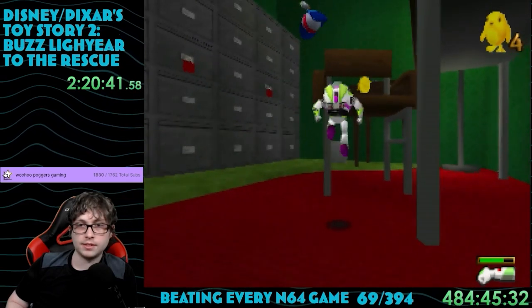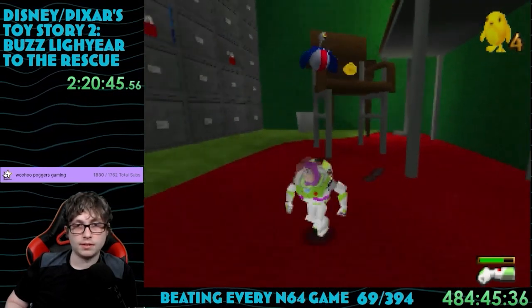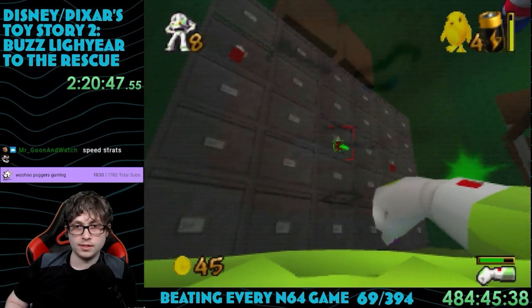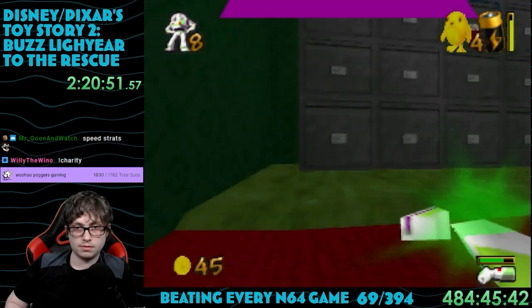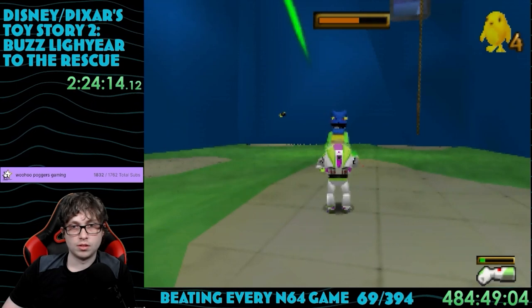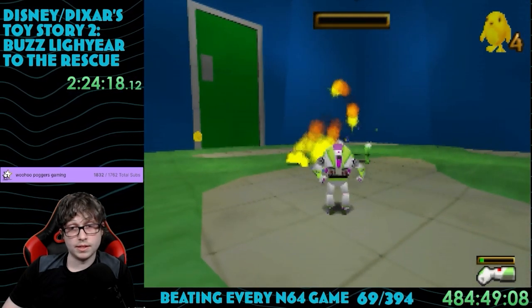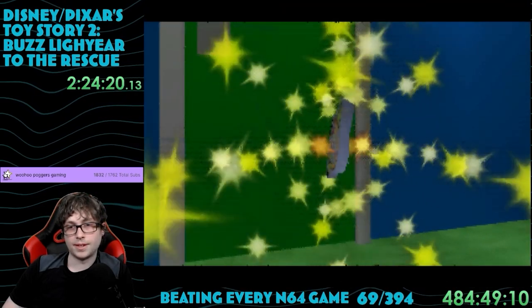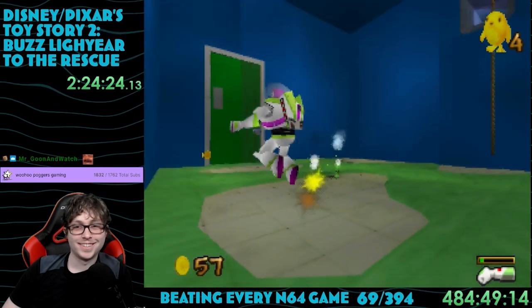The toy store looks great with all the cool toys arranged neatly, but stepping into the back reveals the true story. I presume this is Al's office, and it is downright disgusting — there's green sludge on the floor that harms you for standing on it. Further in the back there's more slime as well as an evil robot dinosaur. This serves as the level's boss, and I killed it in about 5 seconds. Yet again, we can't get all the tokens in this level until obtaining a power-up from a later level.